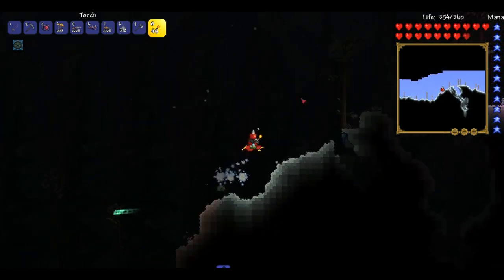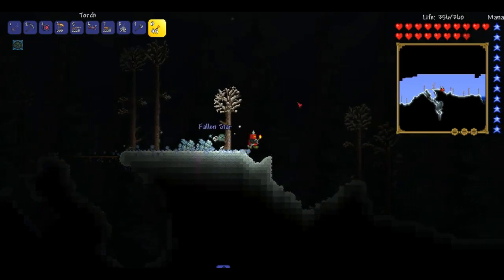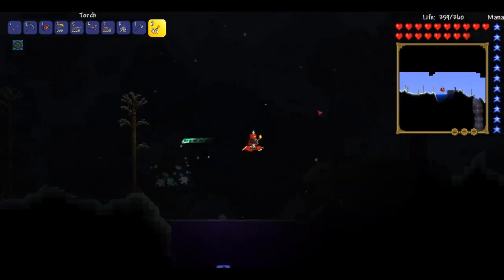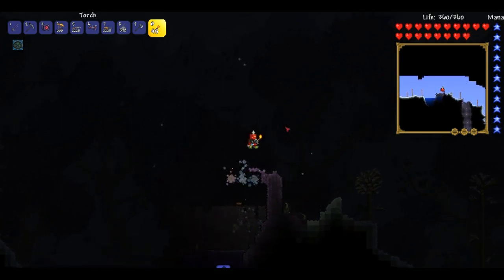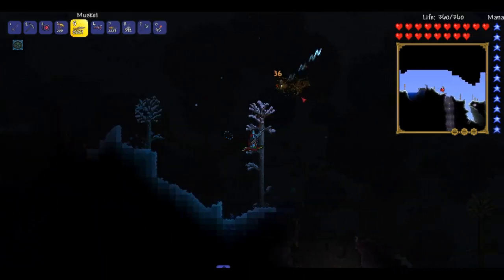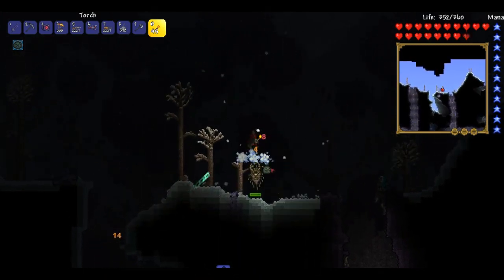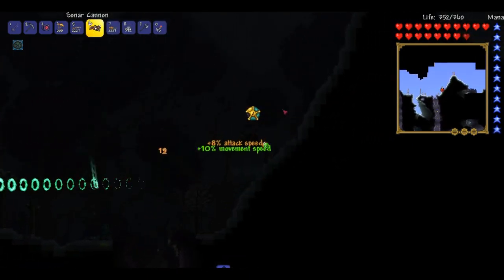That might be able to help us kill off the skeleton guy. But then we can upgrade our equiptables. I don't think we need to make a face blade anymore since we've got a sword that does 49 damage. Bugger off — I just want to get away. 10% movement speed should be a little bit faster but I can't really tell if it is. We are still going quite slow.